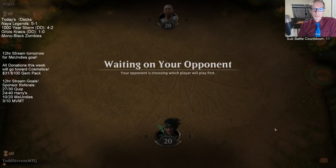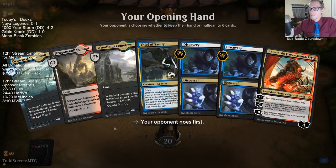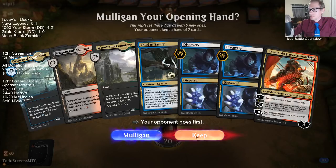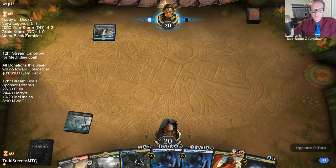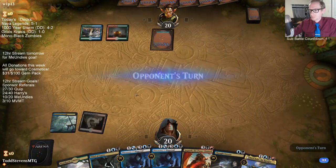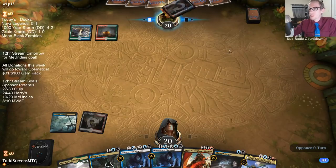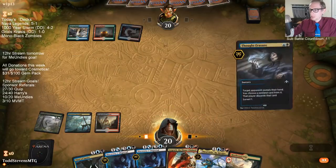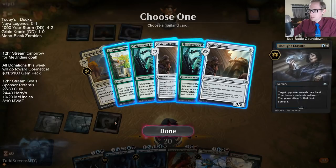These 3D cards are pretty expensive but they look amazing. No shock land yet but we have 13 of them so we'll draw one. It would have been really nice to have Thought Erasure on turn two before they play Guild Summit. Let's take their Guild Summit — oh, they don't even have one. I'm thinking about taking Circuitous Route here.